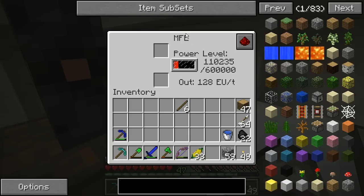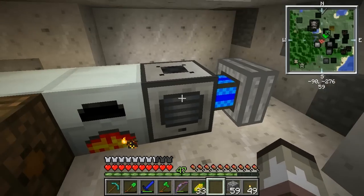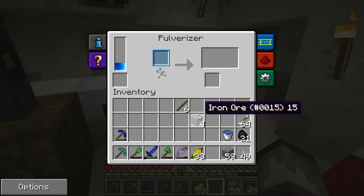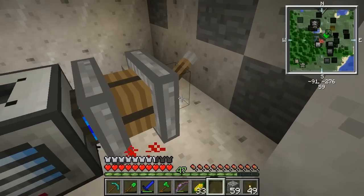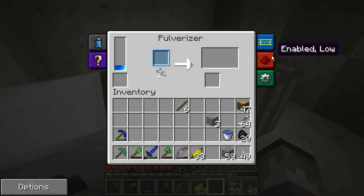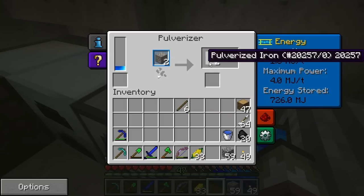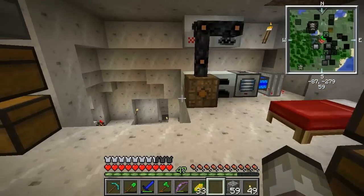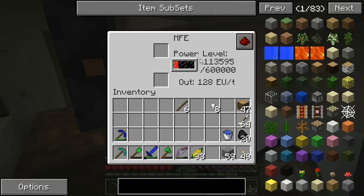You remember I made the MFE and the generator, and if I put coal in the generator, it charges up the MFE. I also made a pulverizer, which when you put some ores into it — like for instance iron ore — it pulverizes it. And it actually needs a different kind of power. This is EU, and this needs MJ, so Minecraft Joules. When you pulverize ore, you get two of them. Then I made an electric furnace. So instead of using the furnace over here, I'm using this one. And it just cooks faster and you don't have to feed it all the time, it just takes power out of the MFE.